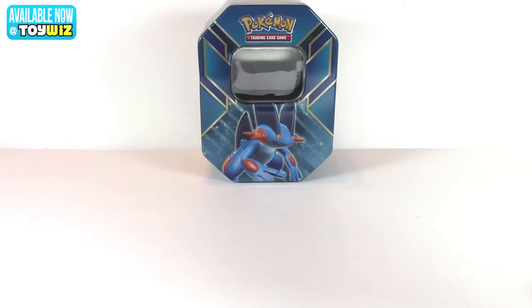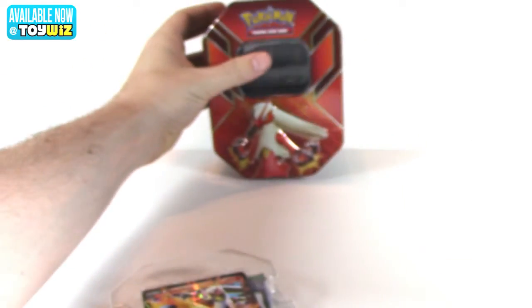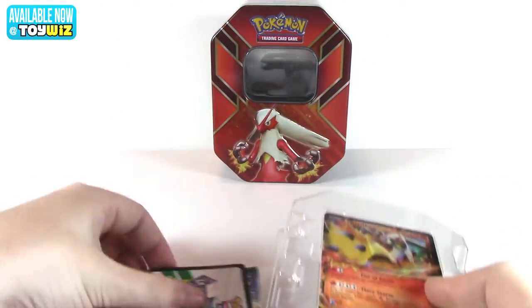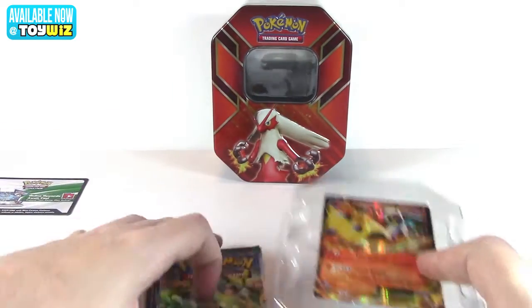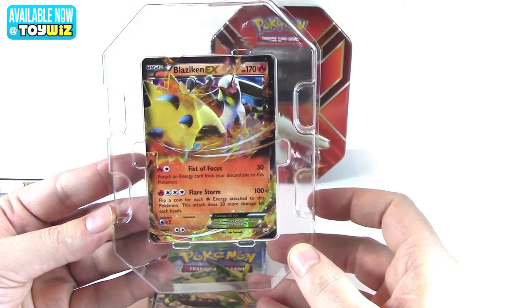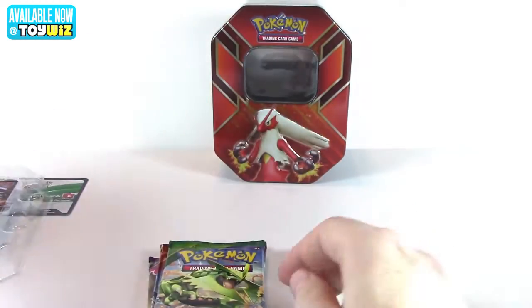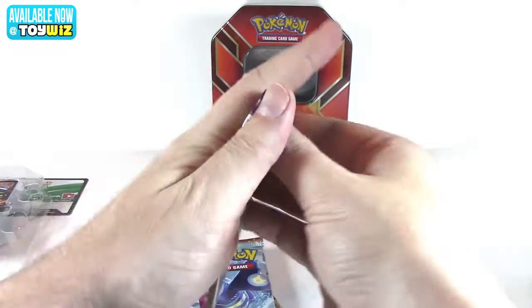Okay, and last tin is of course Blaziken. Let's get the Swampert out of here, Blaziken in there, code card over there. And here's the EX — attacks are Fist of Focus and Flare Storm. Cool. Let's do the packs, we'll do them in order again, Phantom Forces starting. Let's hope we get as lucky as we've been.